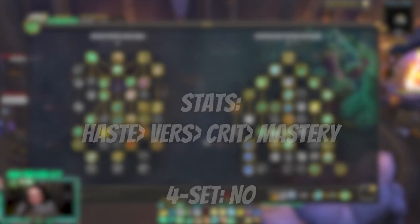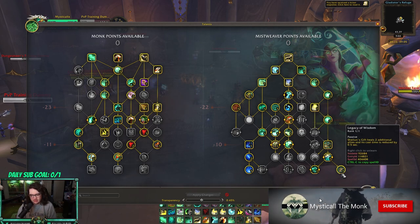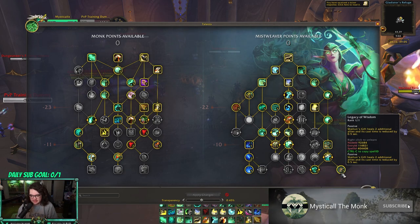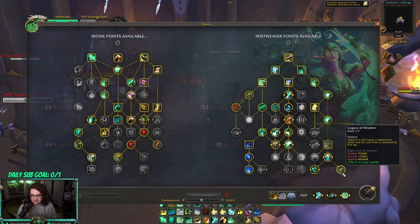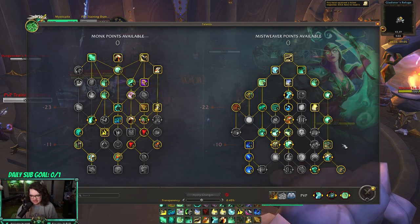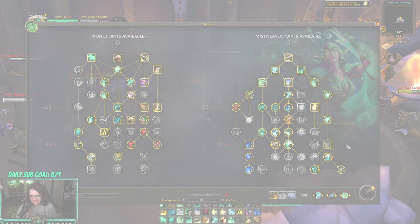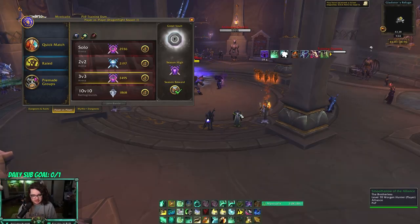Finally, a little PvE: I do Mythic+ as well. Not much has changed except I dropped Manatee for Legacy of Wisdom — I really like the additional healing from Shalun's Gift and the reduced cast time. That's the only change going from dungeon to dungeon. It's essentially fist weaving except you go Shalun's Gift instead of Misty Peaks.